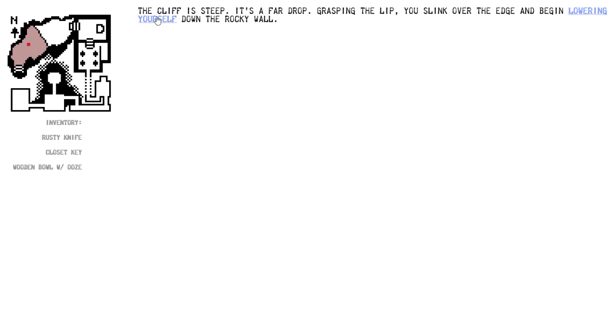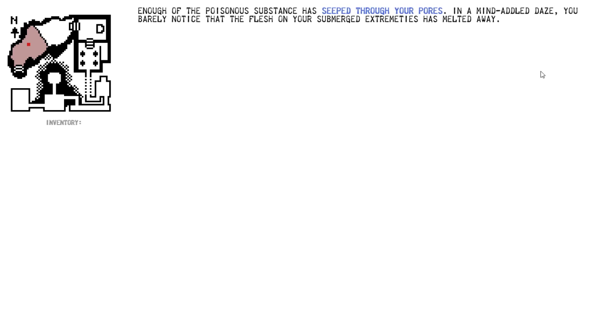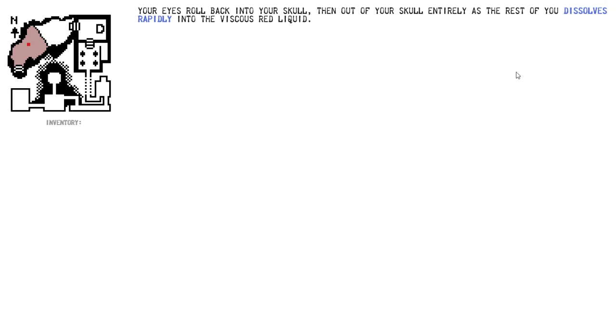Grasping the lip, you slink over the edge and begin lowering yourself down the rocky wall. You reach the halfway point where your fingers slip. The forceful impact knocks the wind out of you and sends your sparse possessions skittering into the pool of sticky red fluid. Our inventory's empty. Luckily, the worm creature appears to not notice you fumble. The only way around the great worm is by wading through the pool of red fluid. The pool deepens and you find yourself up to your chest in the horrible stuff — by that point, it's too late. Enough of the poisonous substance has seeped into your pores. Your eyes roll back and the rest of you dissolves into the viscous red fluid. You've perished. Son of a bitch.